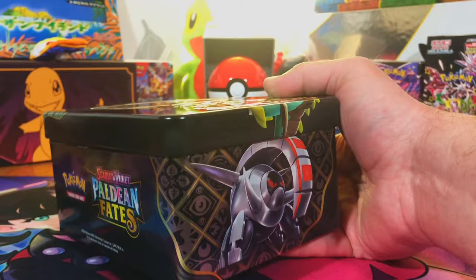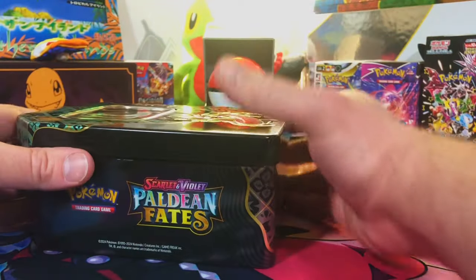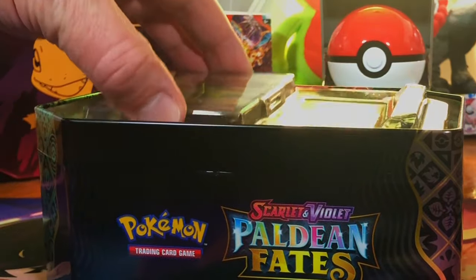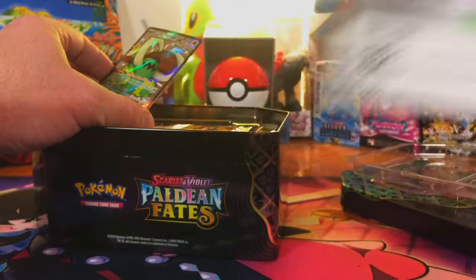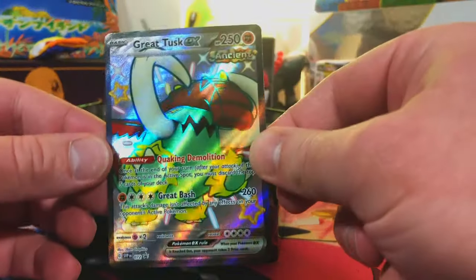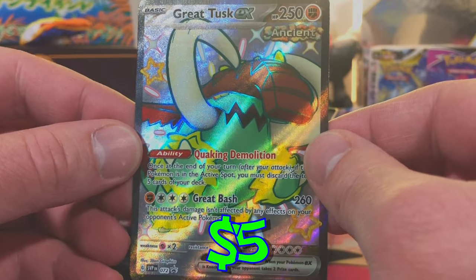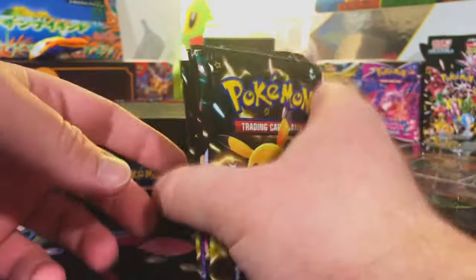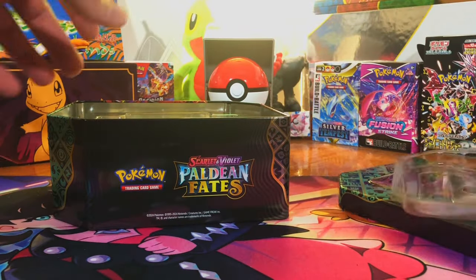Next up we're going to rip into these tins — we're just going to rip into all these products, look at the promos, and then open all the packs at once. Here's a code card for you. And our first promo: our Great Tusk EX Shiny Full Art promo. Very nice card. We got five packs here, we'll set those aside.